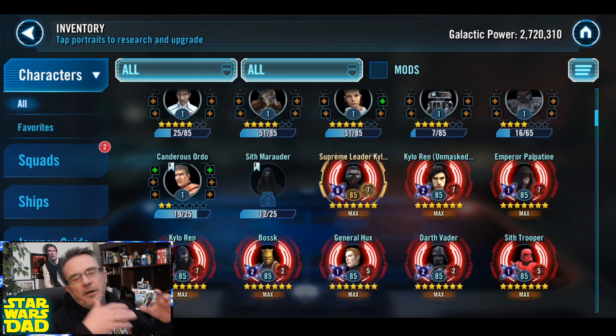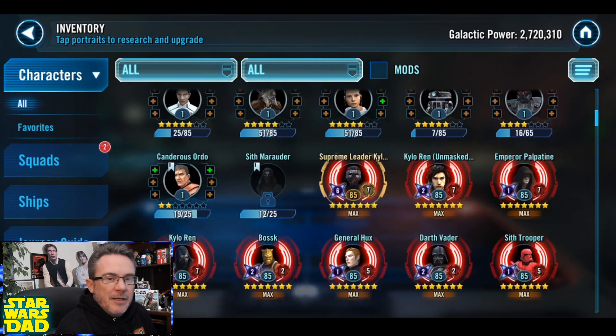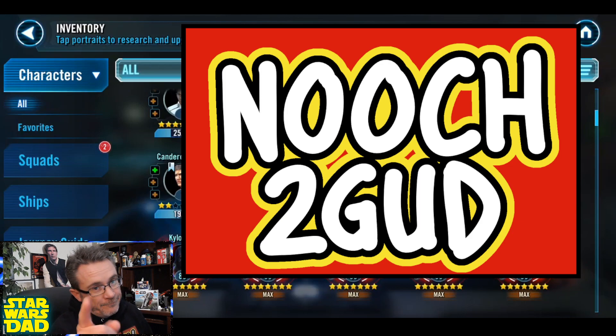Show me in the comments what you've done in the past and what you plan on doing this time. Let's jump into this Conquest, use our supports to the utmost, find some really good data disks, and let's always remember — newt's too good.